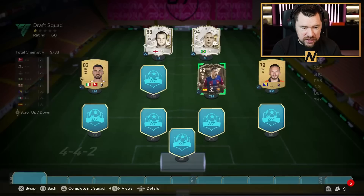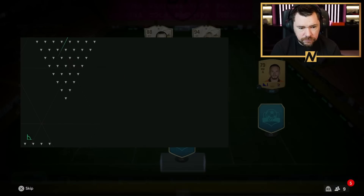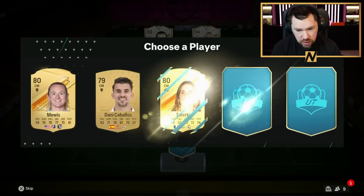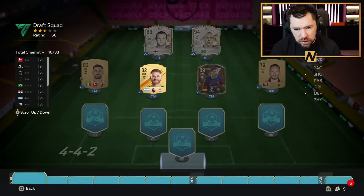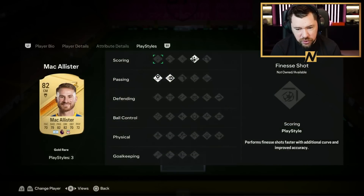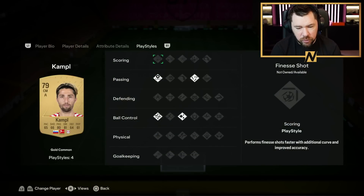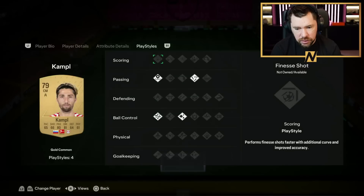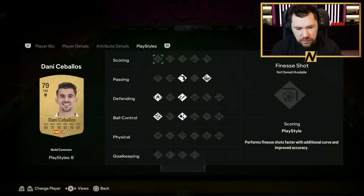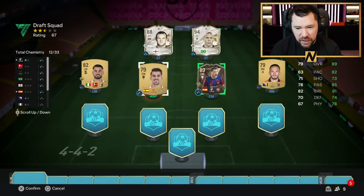I'll take a little bit of 89 Centurions Pedry, why not. Center midfielder number two — Callister's a good option, Kamp falls good for the Bundesliga and has Tiki Taka as well. Ceballos also has Whipped Pass — you know what, we're going to take him.